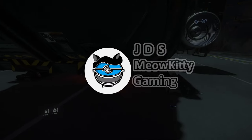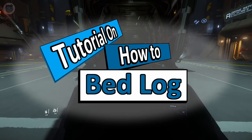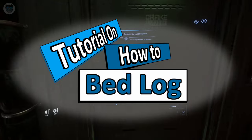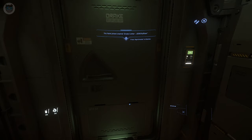Hello and welcome to JDSMeowKiddy gaming channel. This Star Citizen tutorial is a nice quick one to help new players with bed logging, which is where you log out in the ship bed. Some players think that when they lie down in the bed, they can just exit the game. However, this doesn't work correctly. Some players find that they can't get out of the bed and they don't know why.